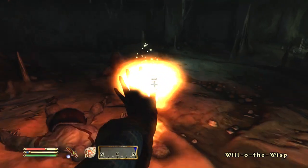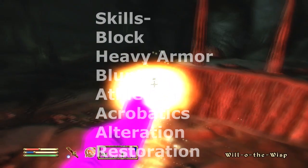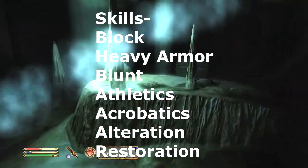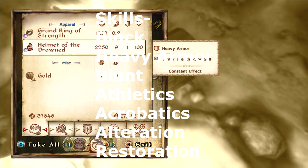Your seven skills as the stair class are gonna be block, heavy armor, blunt, athletics, acrobatics, alteration, and restoration. So: block, heavy armor, blunt, athletics, acrobatics, alteration, and restoration.